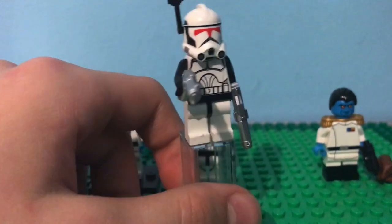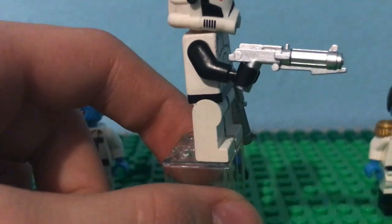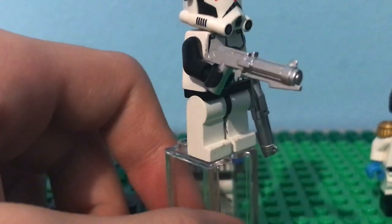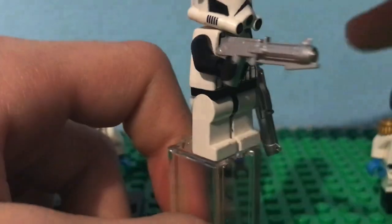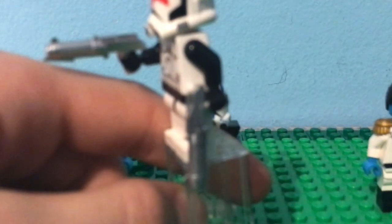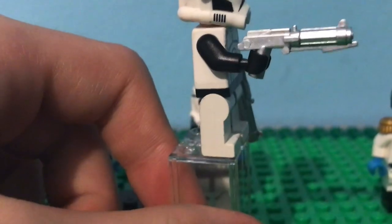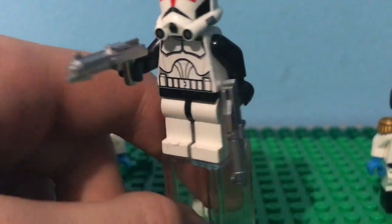The next thing we have is two silver DC-15s. They're super cool. If you don't know what a DC-15 is, it's basically the standard weapon for a clone trooper — it's usually black but I got the silver ones. Cool mold, I do like it. I actually really do like it. I want to get some black ones too, but I'll probably use these for now until I get enough money to buy my next CAC figure. Super cool mold, nice painting and everything.